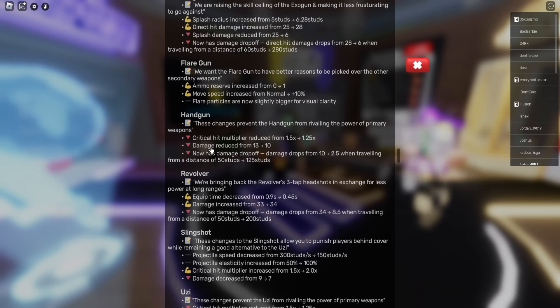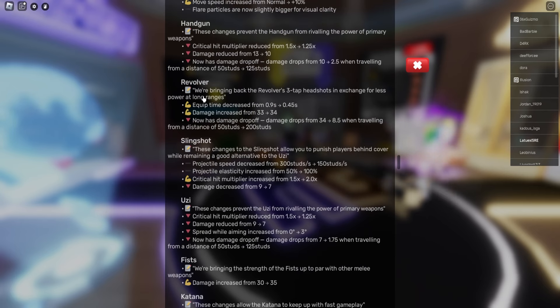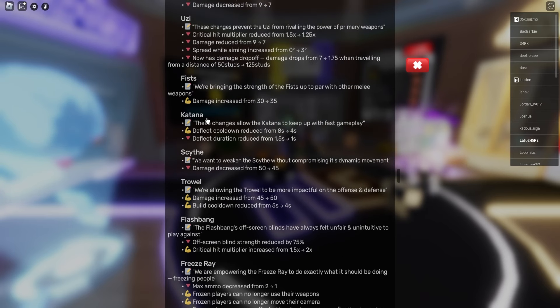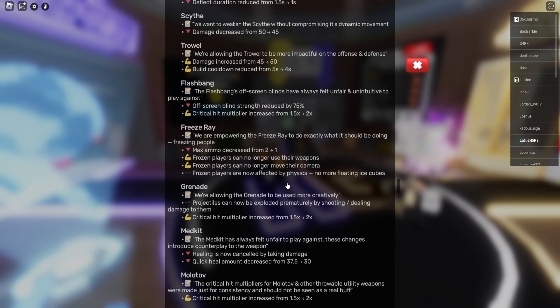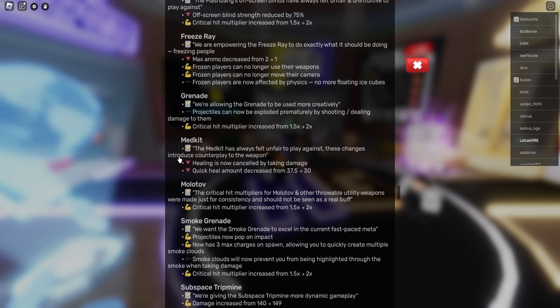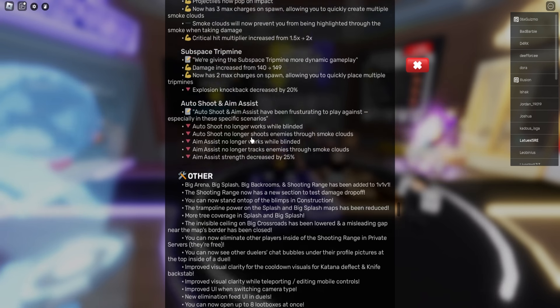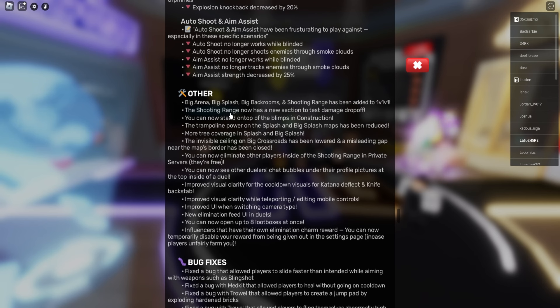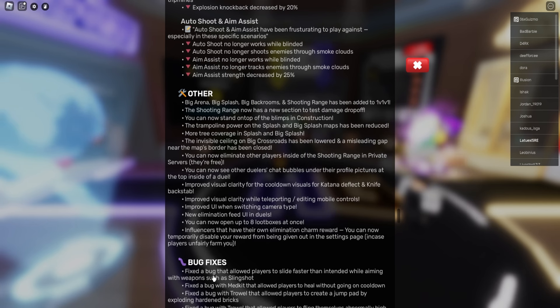Also covering: Slingshot, Uzi, Fist, Katana, Side Throw, Flashbang, Freeze Ray, Mad Kid, Molotov, Smoke Grenade, Zip Step, Strip Mine, auto-shoot and aim assist. Big Arena, Big Splash, Big Backrooms, and Shooting Range have been added to 1v1 and 3v1. Bug fixes included as well.